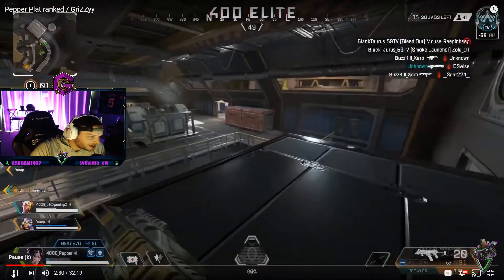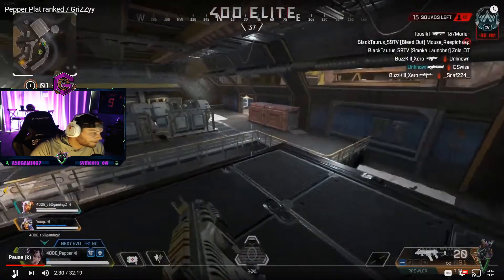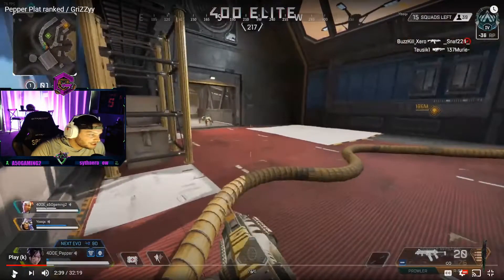Pepper does a great job grabbing high ground immediately — a great position in Sorting Facility to cover the right doorway and see people funneling through. However, he makes a mistake by not thirsting the kill. He knows both enemies are on the roof; the Wraith wasted her phase going up top. Instead of pushing with the 3v2, he's letting teammates handle a 2v2. It's also important in case your team gets third-partied — if all three of you are upstairs together, you can give cover fire.